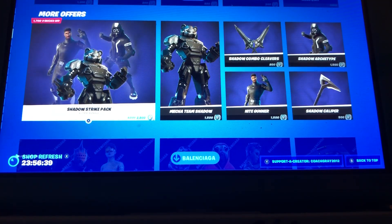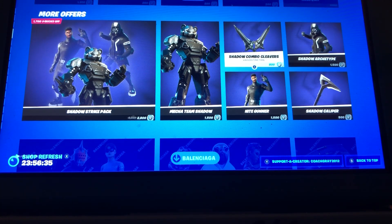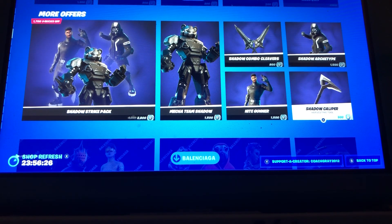The Shadow Strike Pack is back. With the Mecha Team Leader Shadow, Night Gunner, the Shadow Combo Cleavers, the Shadow R2 Type, and then the Shadow Caliper Pickaxe.